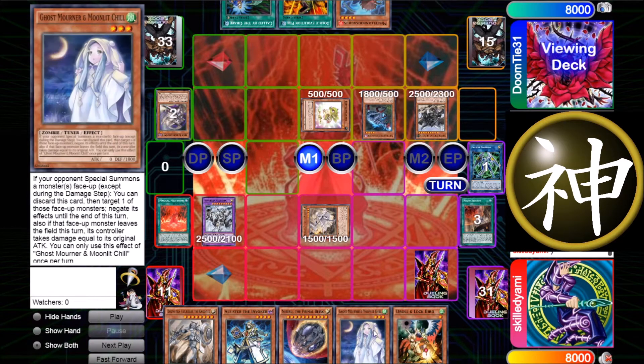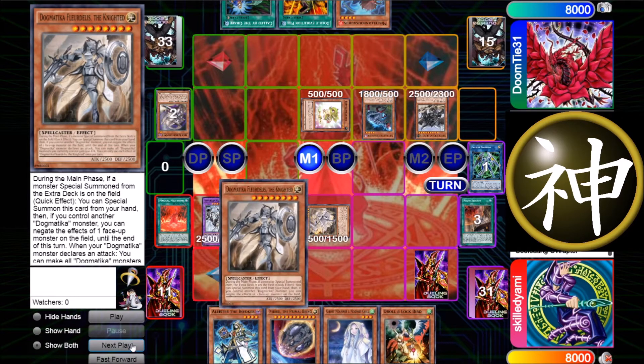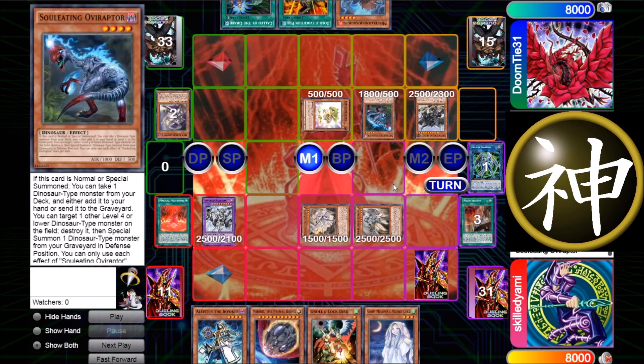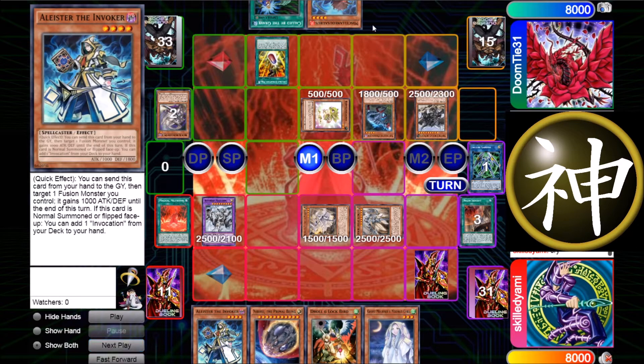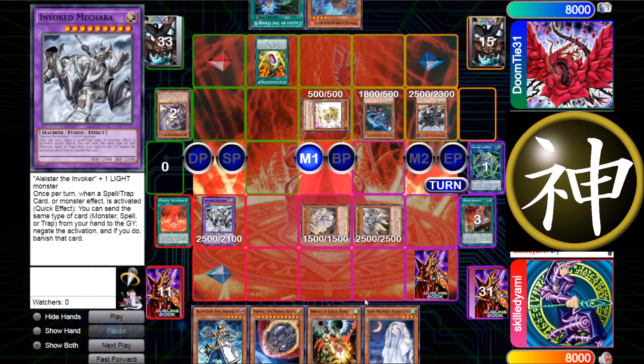I don't know why I didn't use Drowned on the search of Oviraptor — I was playing really poorly this game, as you'll see later because I use Ghost Mourner in a really weird way which is just wrong. Now he uses Oviraptor again and now I decide to use Flutterlies — I should have done it before, that was a mistake. He lets it go through and decides not to chain Misc because I have Macaba on the field to negate it.